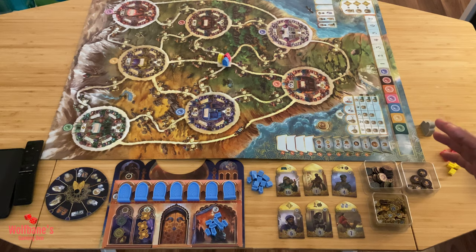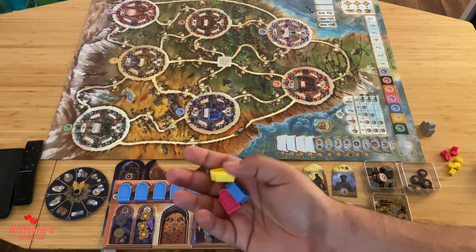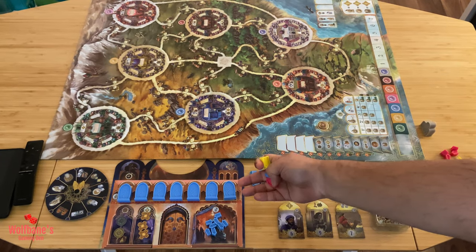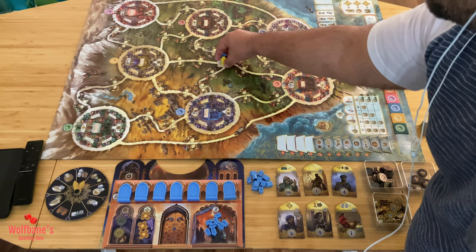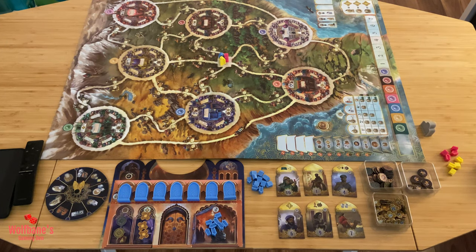We're pretty much set up for a game of Maharaja. For a three-player example, before taking the first turn, each player takes their priest tokens — denoted by the figure shape. Here we're playing as blue, with red and yellow also in the game. Each priest token goes to the very center location of the game board, denoted by that central space.